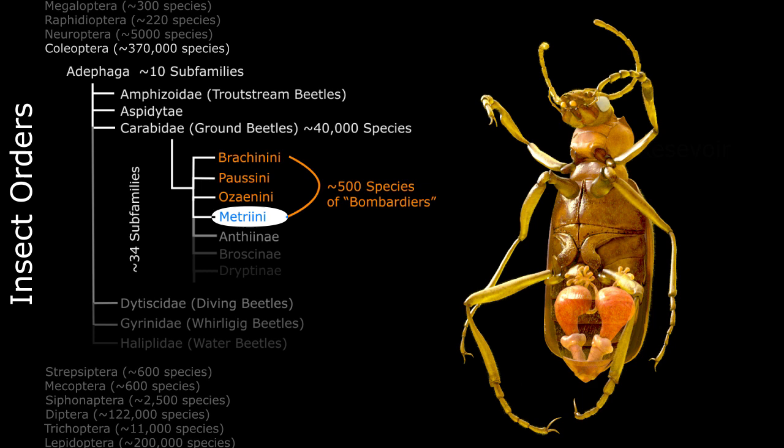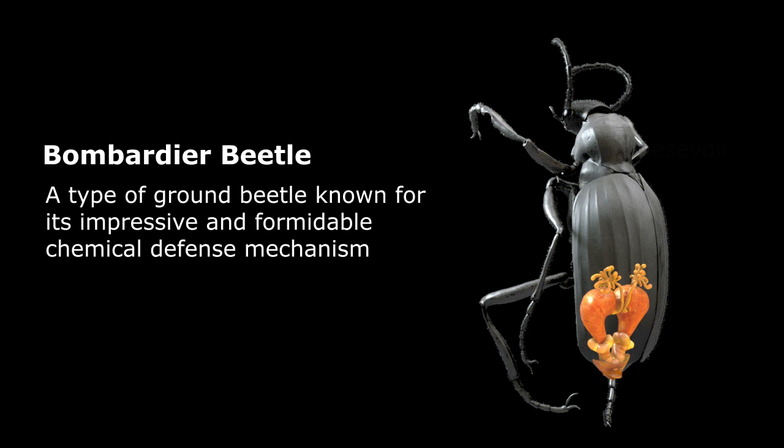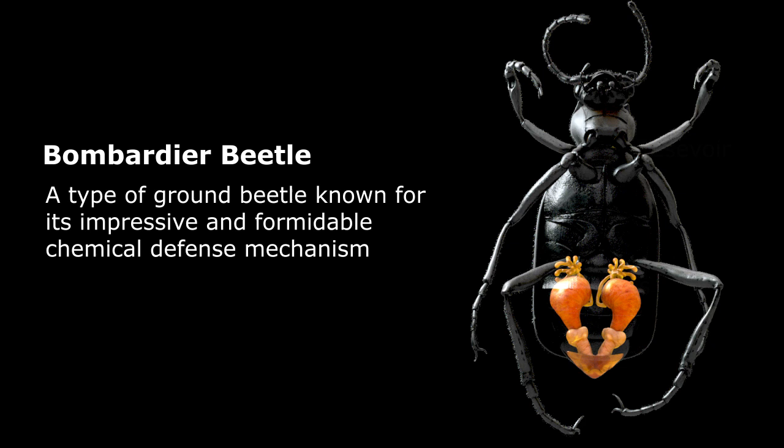It also suggests that the mechanism probably appeared in a common ancestor of these 500 or so species. The common name 'bombardier' is applied to all these beetle species that use this explosive chemical defense mechanism, and the organs responsible for this defense are found in the beetle's abdomen.